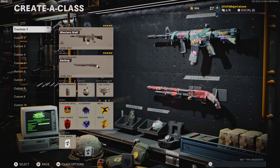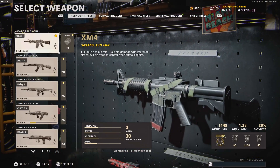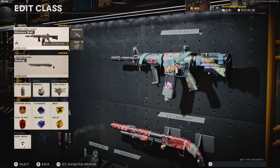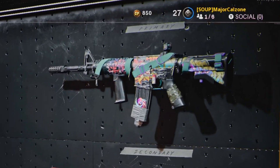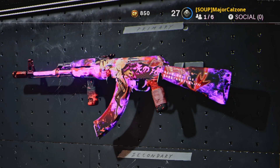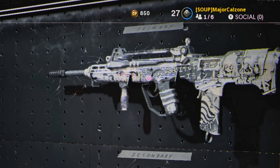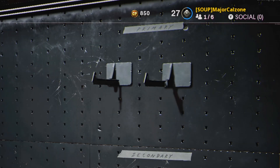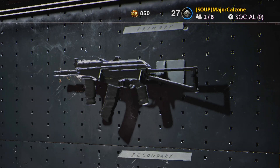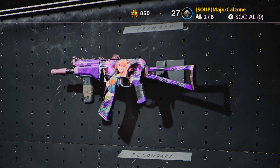So like you can see my one class here with the XM4 — I'm using the Western Wall, which is a blueprint, although I've changed some attachments to make it work a little better. And then I've got this AK, the Cursed Angel, which is an ultra variant blueprint that's changing colors. The auto-tune, the FFAR setup, the anime one I was using in my last video. The Grav I don't have any blueprints for, so I have to use the base variant.